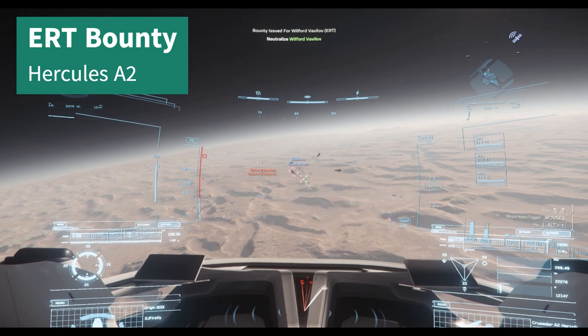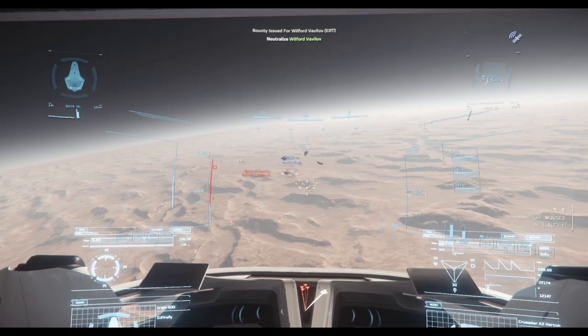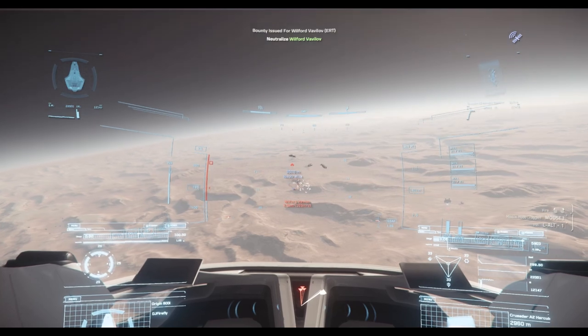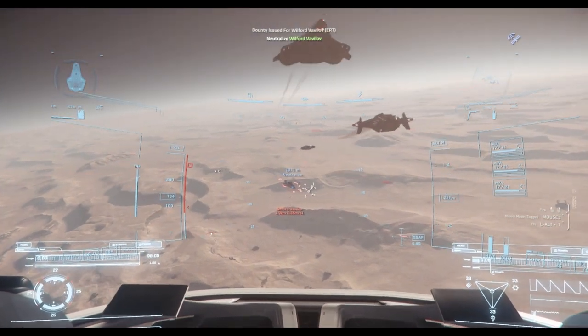So the first bounty is a Hercules A2. As you can see, the capacitors are spread evenly between weapons, shields, and engines. Coming into range and applying the first shots.